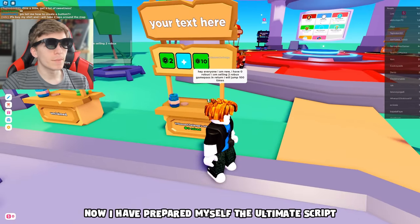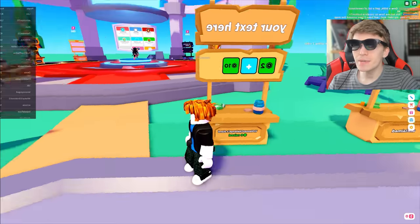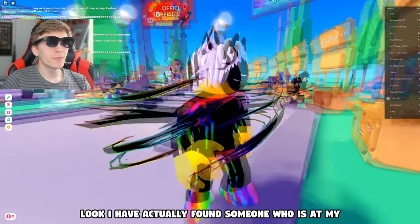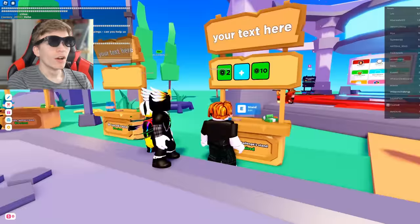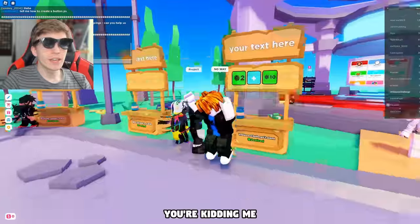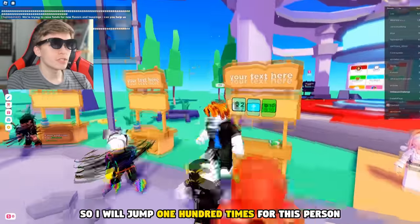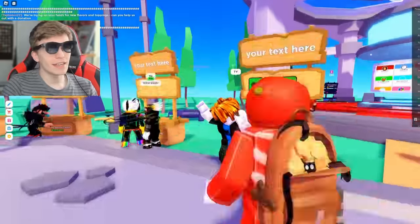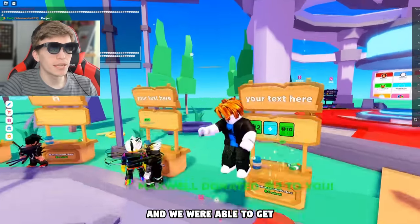I have prepared the ultimate script — I am telling everyone I have 0 Robux and I'm selling a 2 Robux Game Pass, and in return I will jump 100 times. If anybody declines my offer, this poor bacon head will cry actual tears. I found someone who is at my... oh, they've left. That was so close. I told them I would jump 100 times, so I will jump 100 times for this person. That is crazy — I literally just made 2 Robux, and this isn't even fake or edited.